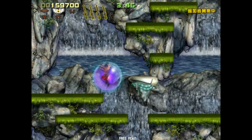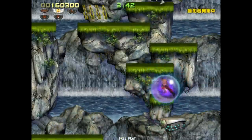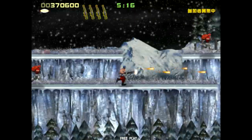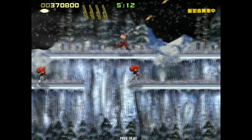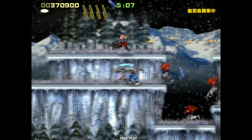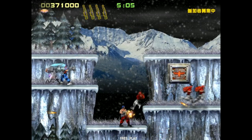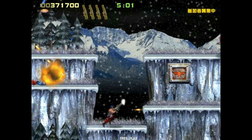By far the biggest issue with Contra Evolution was the microtransactions. If you wanted to gain certain content in the game, you needed to pay for it with real money. This also included extra lives — if you weren't very good at the game and needed more lives, you could get them, but that would also mean spending real money at the app store.